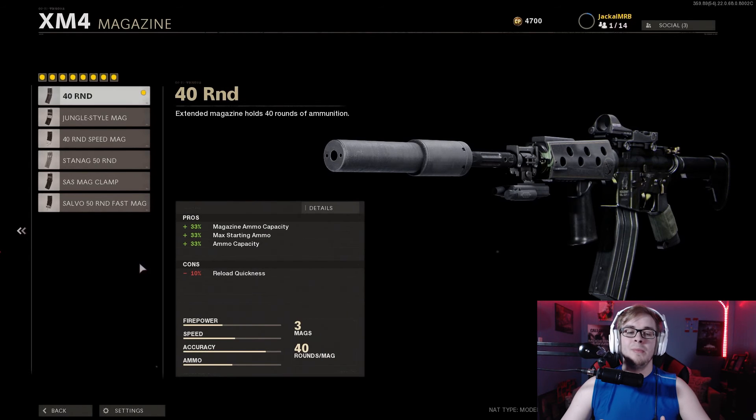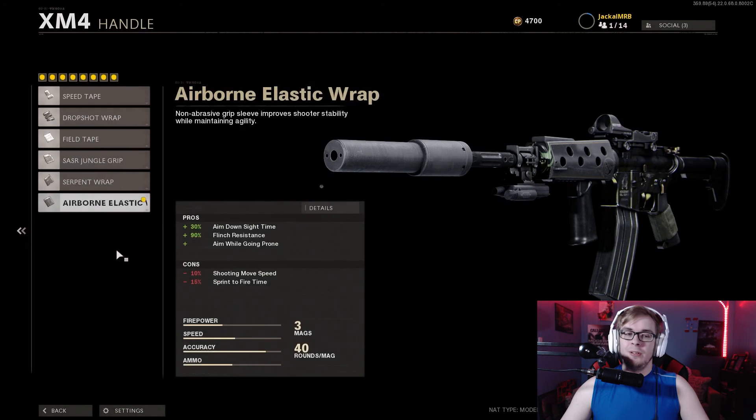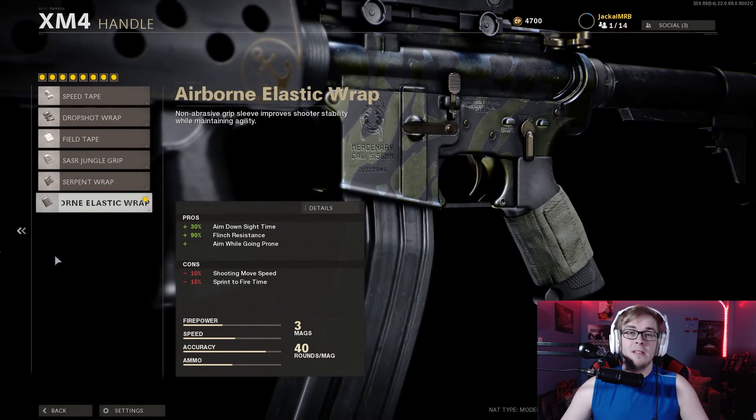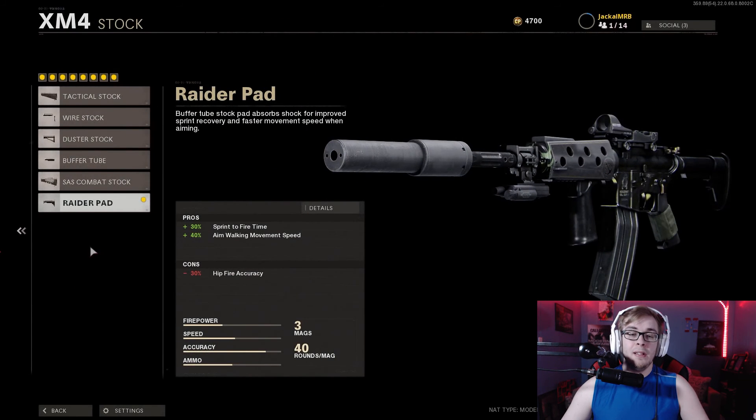For the magazine, running the 40-round mag again — same reasoning as the pro setup: 30% more bullets for only a 10% reload quickness penalty, so it's a no-brainer. For the handle, still running Airborne Elastic Wrap, and still running Raider Pad, just like the professional setup, for the exact same reasons: ADS time, flinch resistance, going prone, and sprint-to-fire time. Mainly, the sprint-to-fire time is what's needed here. When you're sprinting around and get caught mid-sprint, this will help you win significantly more gunfights.